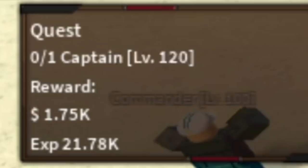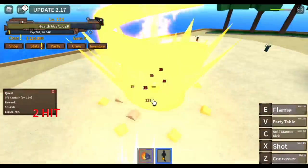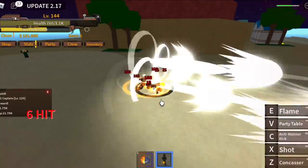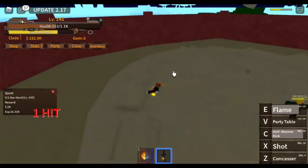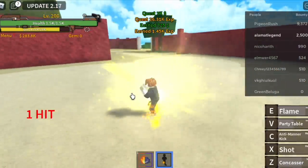Next up, you're going to fight the Captain. For the Captain, don't forget to use your Flame, use your combos. Our goal here is to reach level 145. After that, you can start defeating the Axe Hand. We're going to level up here until you reach level 200. Tips: just focus on patience.